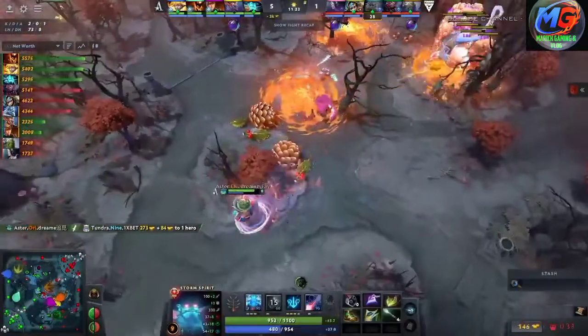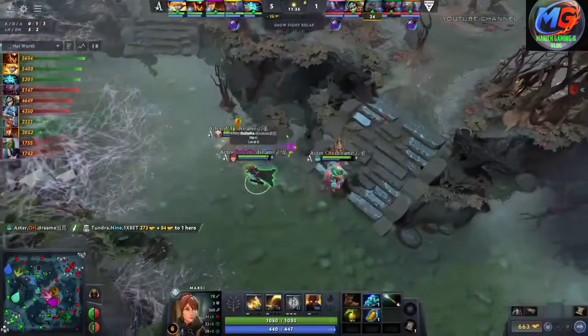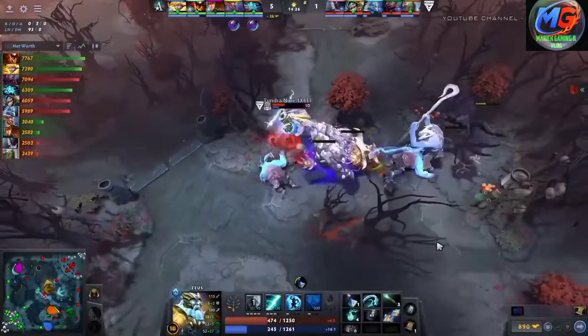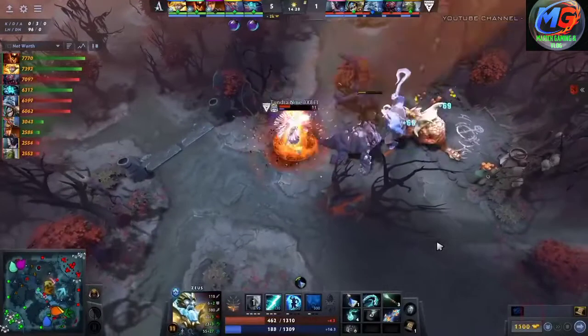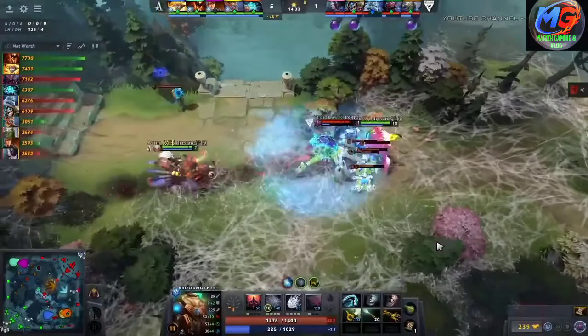It's definitely difficult because there's so much pickoff for Aster. The Storm can catch people on the side lanes with a Dawnbreaker ult. But I actually like that they're keeping the Marcy top because they always have that follow-up of the Solar Guardian that can come in. So making sure they distribute to maximize.